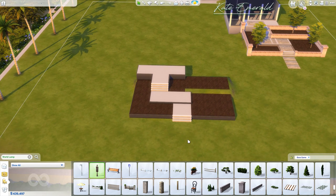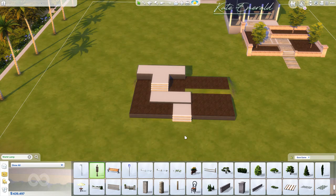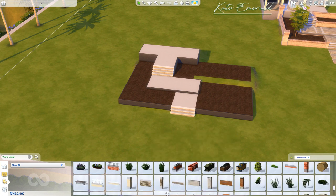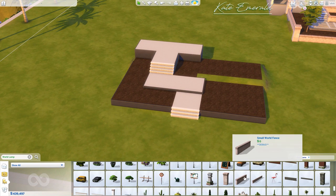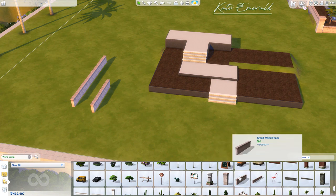We also want to activate the move objects cheat. Open up your cheat console and enter bb.moveobjects — or bb.moveobjects on. Now we have all these objects down here, and because we've activated the move objects cheat we can place them anywhere we want. When you look through all these objects there are some wonderful base game stone walls. Scroll down a little and you'll see the small world fence — these three objects are what we're going to use. There is a shorter one and a longer one available.